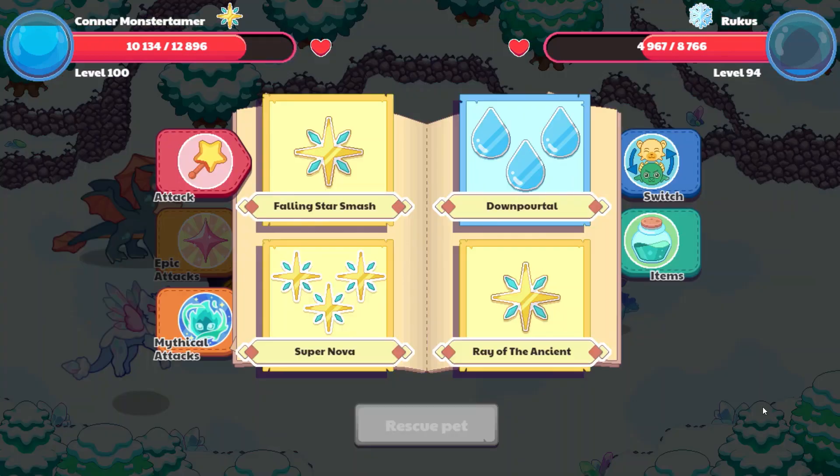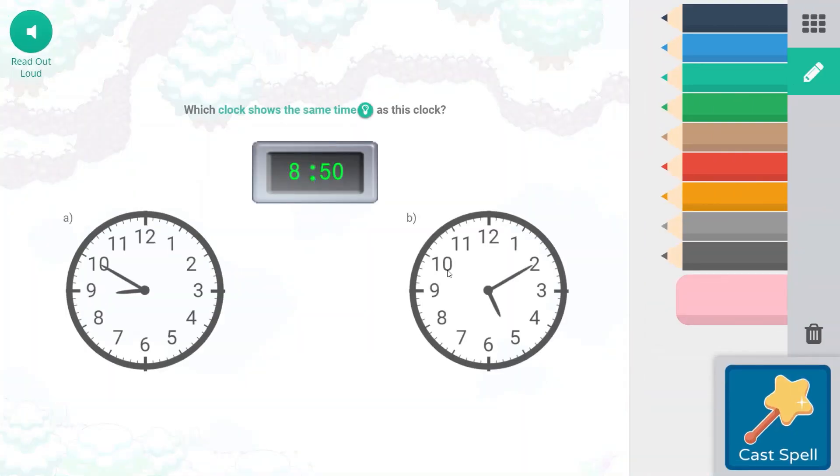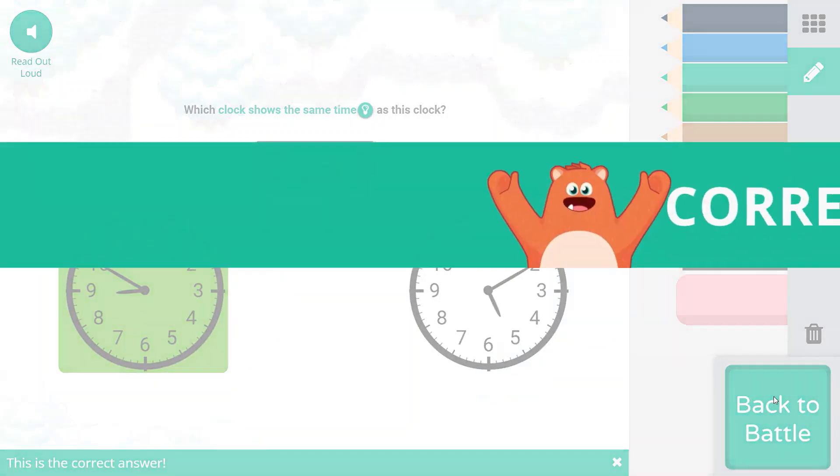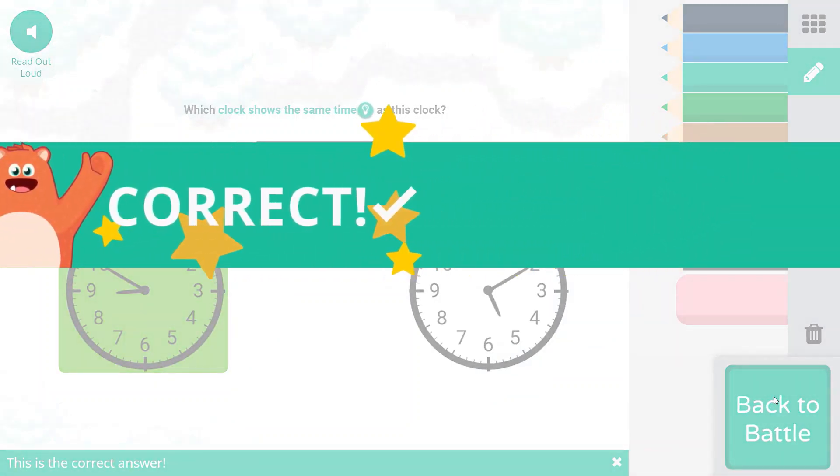27, 62 points of damage. Falling Star Smash. 8:50. Counting by 5s — 5, 10, 15, 20, 25, 30, 35, 40, 45, 50, 55 o'clock, then 5, 10. So this is 8:50. The hour hand is not past the 9, so it's still the hour of 8. 5 times 10 equals 50.